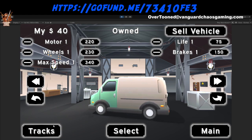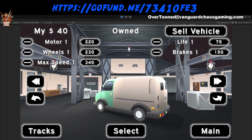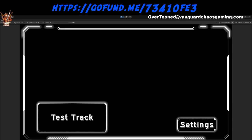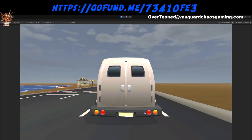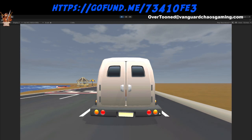Now that I bought this vehicle, I need to select it before I go to the tracks. If you don't select it, you won't have a vehicle and it will just kick you back to the main screen. I still have to put the vehicle scripts into the racing scripts, but that's coming next. For the most part, the garage is finished — y'all have a good day and we'll catch you on the flip side.